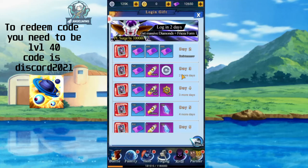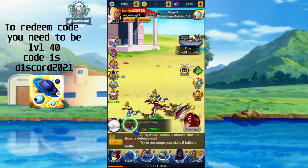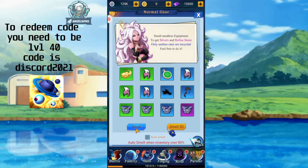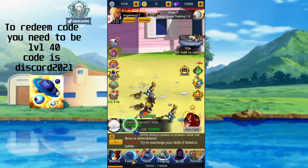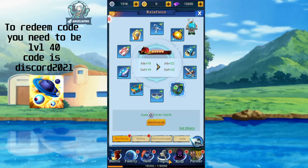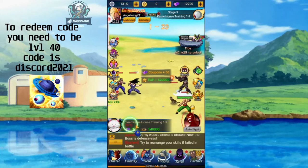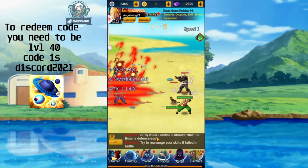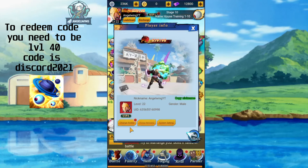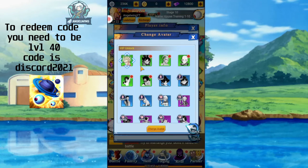I wanted to keep the account for 2 days, but I also wanted to show you the progress from the beginning. Let me go to the Family section — a benefit option will pop up there. Let me go to the battle and progress a little bit further. We need to reach level 30. You are also able to change avatars and unlock the characters that you own.